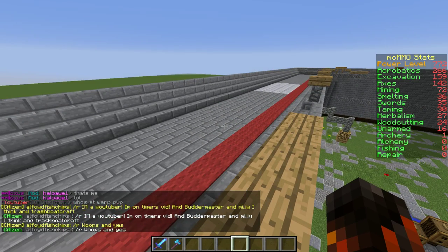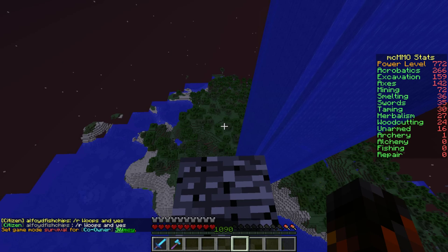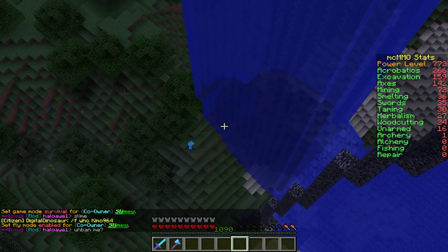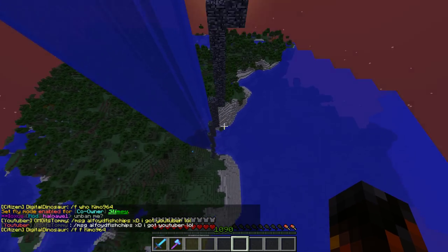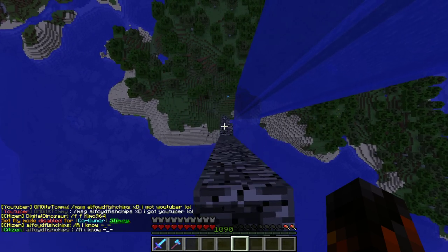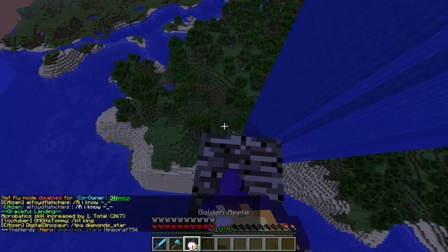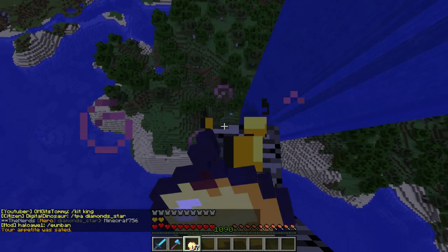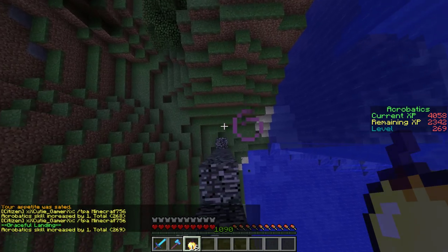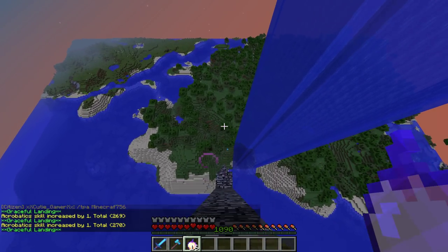First thing on there is acrobatics. I have a home called 'acro.' A really easy way to do acrobatics is by making something like this, where you have to fall and take damage. The way you level it up is by taking fall damage and just normal damage. If I get out of slash fly — see, in the chat it says that my acrobatics was increased by one. You can hold shift to have a chance at a graceful landing, which makes it so you don't take any damage.